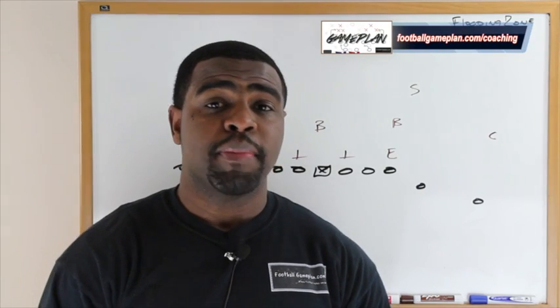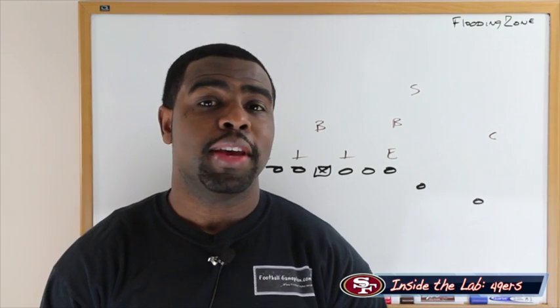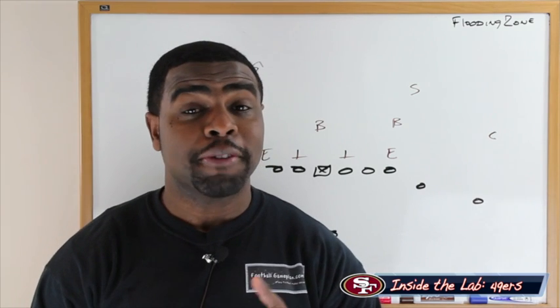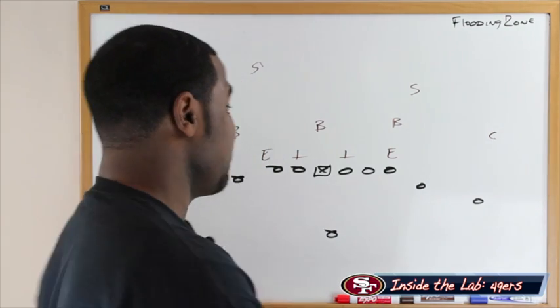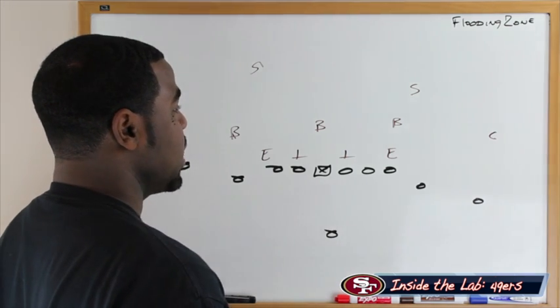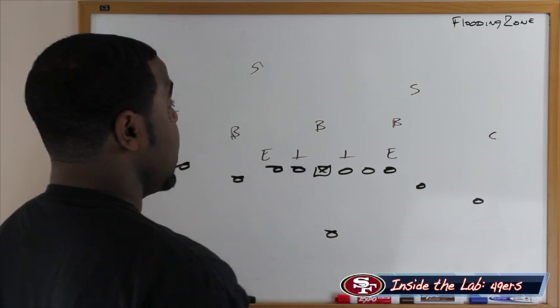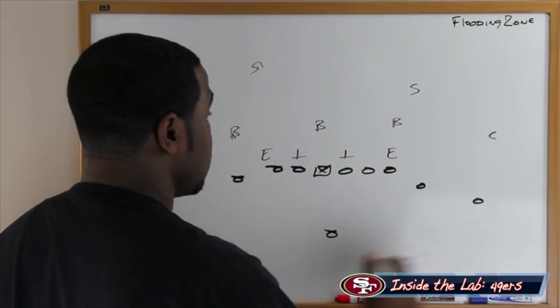This week versus the Tampa Bay Buccaneers, the San Francisco 49ers will see a lot of Cover 2, which is a zone. I'm going to show you how they can defeat the zone. One way is by flooding the zone, and I'm going to show you how they can do that out of empty. That's the unique part of having a guy in the pocket like Colin Kaepernick who has mobility and athleticism — he can hold the linebackers in their area and create opportunities for people on the outside.